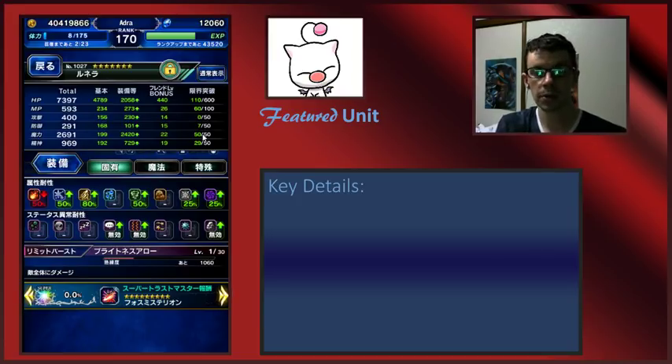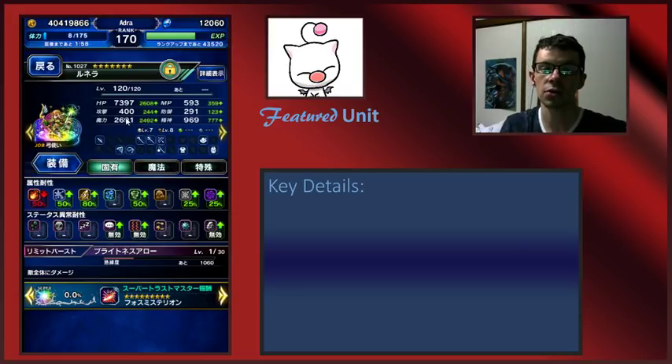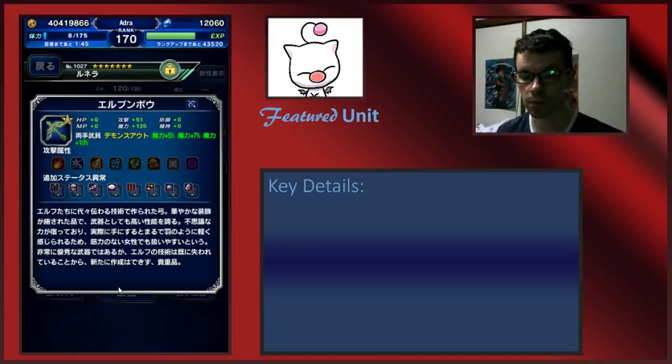Runera doesn't have that high of a base magic stat, unlike Ellie or Ultima who have the highest base magic stats in the game and can put more magic points in. Runera has a much more balanced stat pot, but she has so many passives in her kit giving a big boost to spirit and magic. I could probably still get a better build out of the weapon raid for her TMR too, which is exciting.